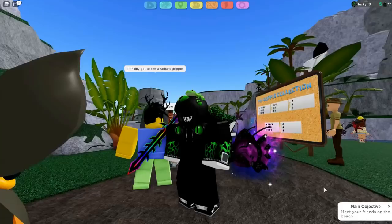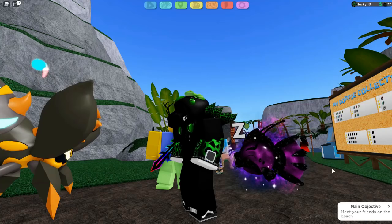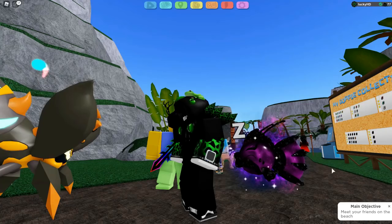Now, what is a Radiant Goppy? A Radiant Goppy is essentially this right here, where it has this little particle effect that shoots around the Goppy. As you guys can see right here for the Galaxy one, it has this galaxy particle that slowly fades in and out around the Goppy.